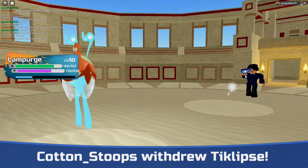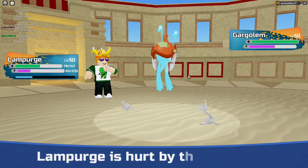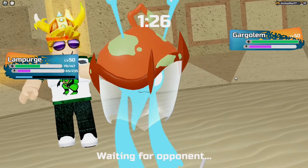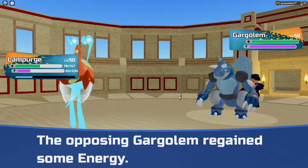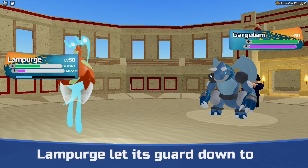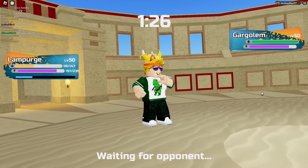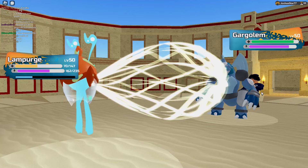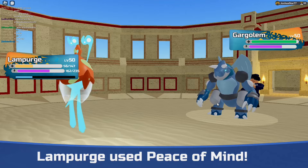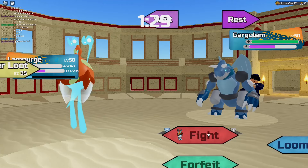Lampurge also has Fog Weather, which is amazing because it disables any abilities from opposing Lumions that aren't Spirit types — and Lampurge is a Spirit type, meaning you can set up Fog Weather and disable other Lumions' abilities while keeping your own. Its secret ability is probably one of the best on this list, and you can also run Prismatic, which gives you another immunity, making Lampurge even more useful. This Lumion probably should have been number 1, but the number 1 Lumion is just a little bit better.